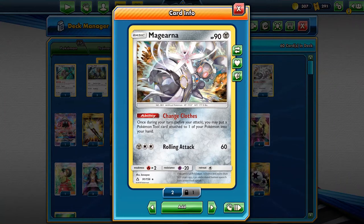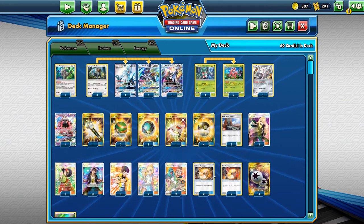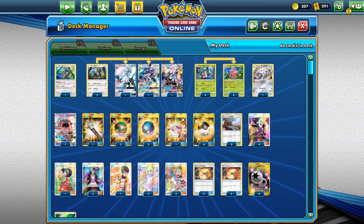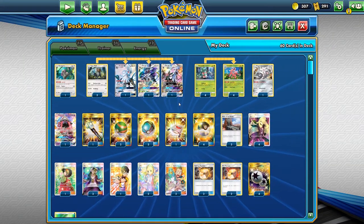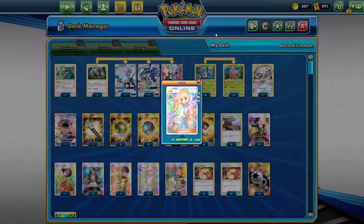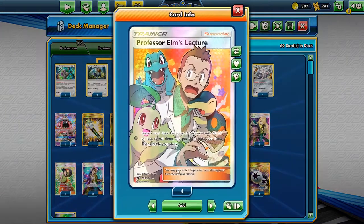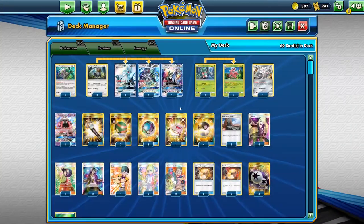We have Magirna, which has the Change Clothes ability — we can take a tool card attached to one of our Pokémon and put it back into our hand. So if you need to play a Cynthia or a Lillie, you can drop those tools onto Fomantis, Lurantis, Magirna itself, Type Null, Oranguru, or even Tapu Lele, then pick it back up next turn. That way you get more value out of Lillie. We run two Lillies, and we have Tapu Lele to Wonder Tag for a supporter.